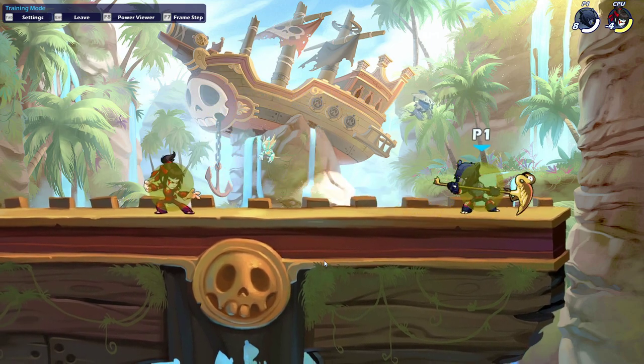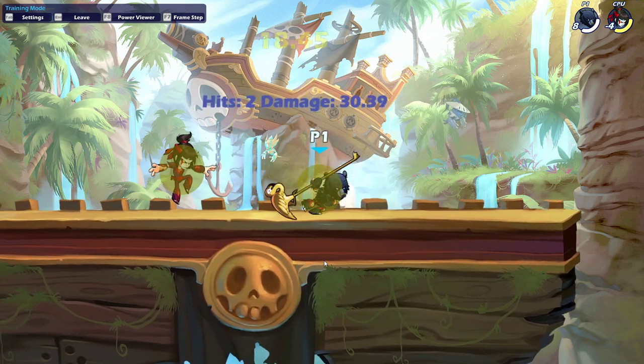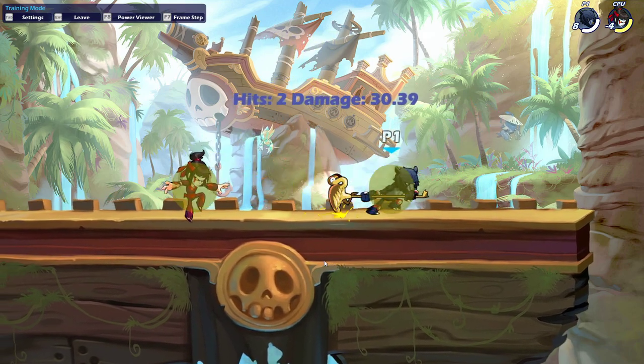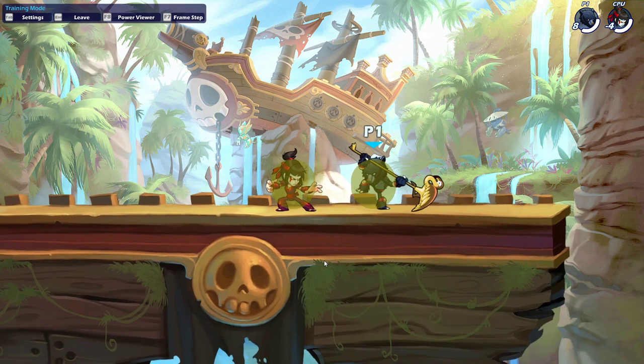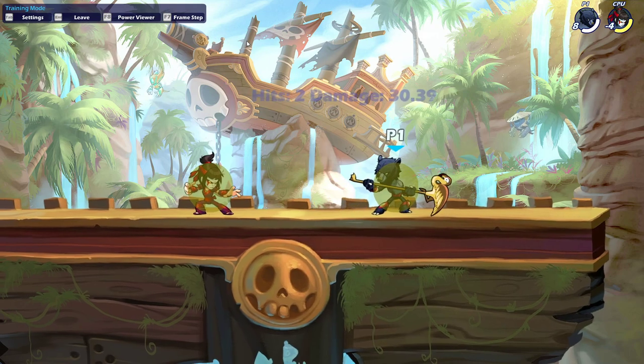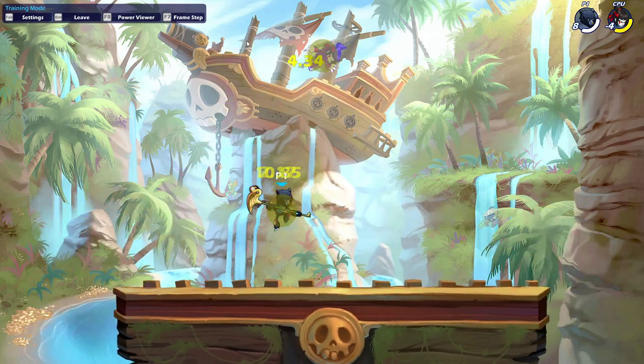D-light side light is going to be your early option, as long as you're a character that doesn't have a true combo sig off D-light. Because this does lots of damage — around 30 damage, depending on the defense to offense ratio — and on top of this, it sets them up for more follow-ups.